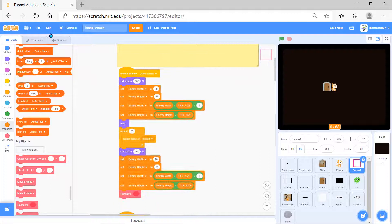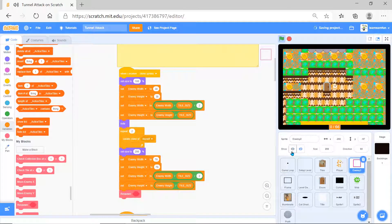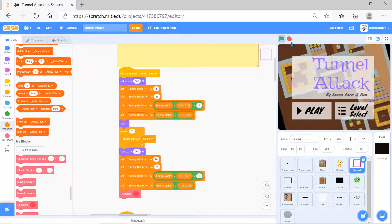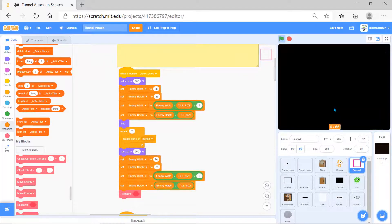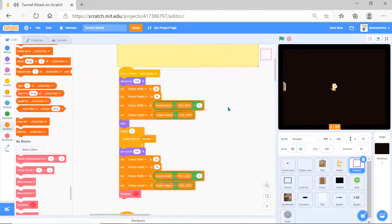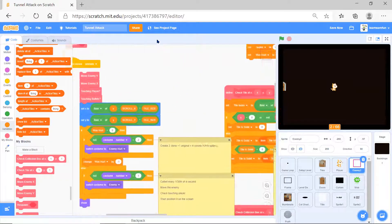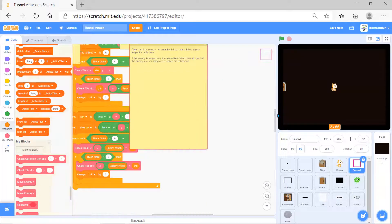Let's go to enemy 2. If I show enemy 2 and start the game, it automatically hides by itself. As you can see, I'm not able to progress further because of the enemy. Now if I hide it and try again, I'm able to progress further.